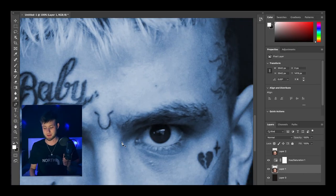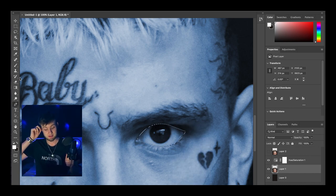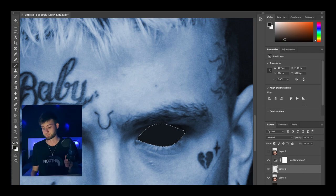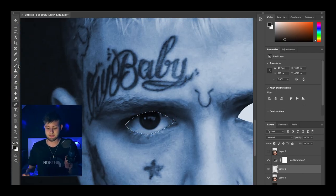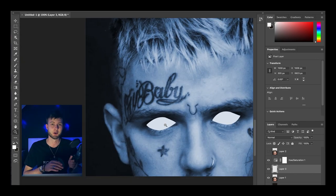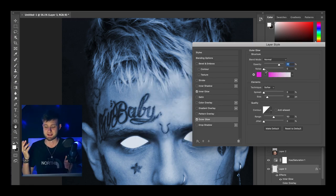I just used a pen tool, circled around Peep's eyes, and filled it in with a solid block colour, then did exactly the same with the other eye. Using blending options I gave it an outer glow and an inner glow of blue, and the outer glow was white. Then I changed the opacity a bit just so it's not as harsh.